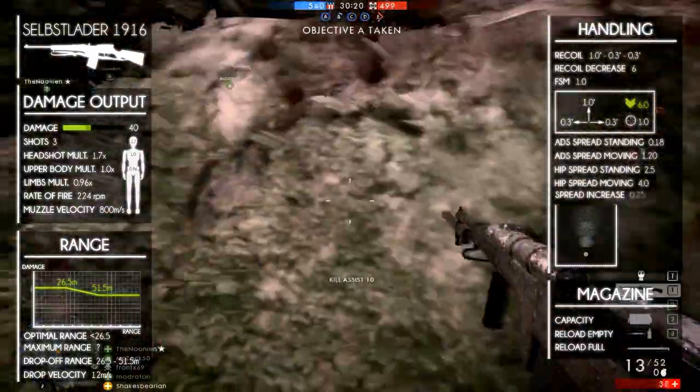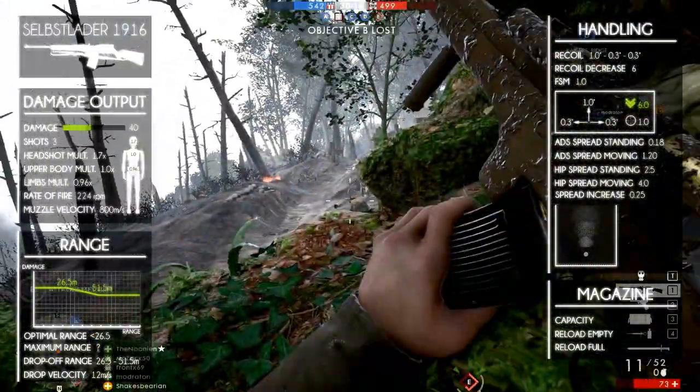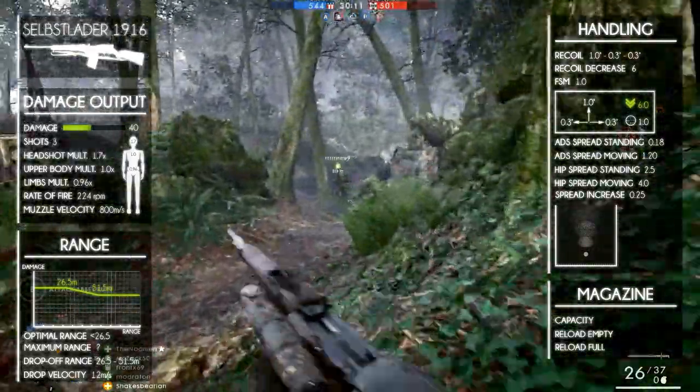The spread increase per bullet is 0.25. This means it's always better to fire from cover than when you are moving, whether it be hip fire or aiming down the sights.